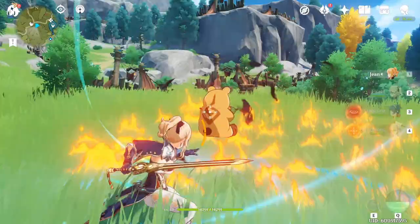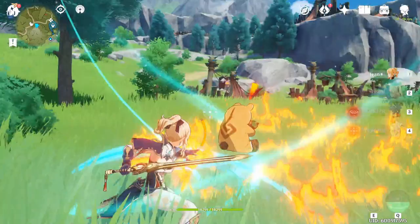You can even carry supportive attacks like Klee's bomb and launch them. Since I don't have her, I had Jean carry the fire bear.